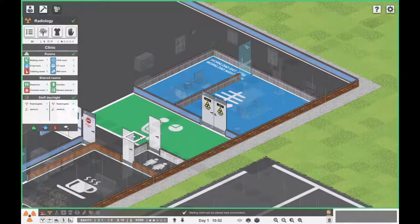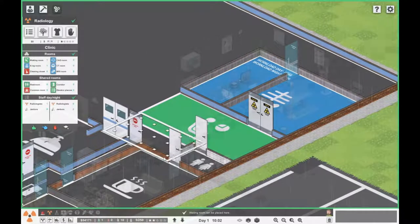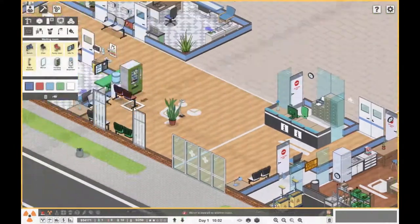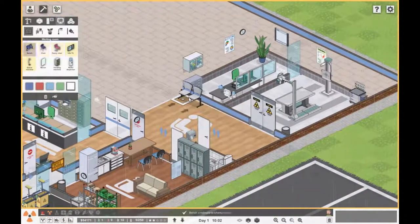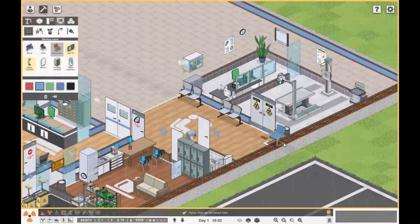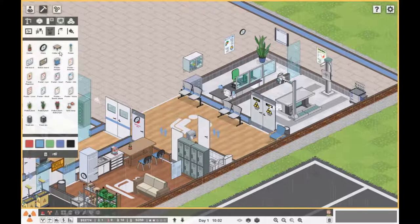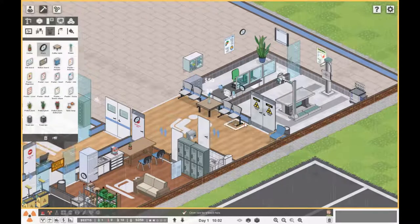Let's do that — we'll extend it a little bit more and just get a few benches. We're doing white benches, twist that around, get something in like that, and put a fancy chair, maybe there. Let's put something like a coffee table and a flower — beautiful.